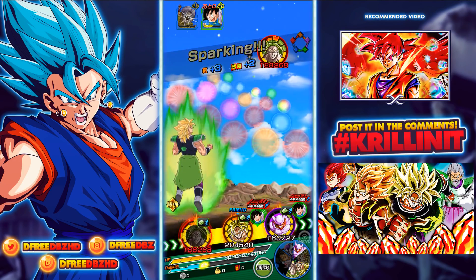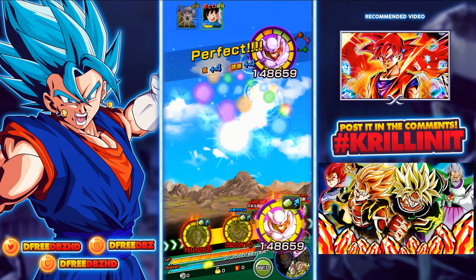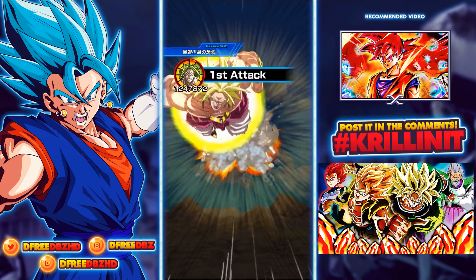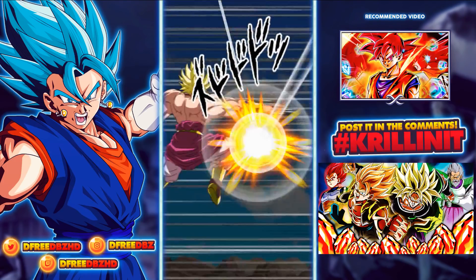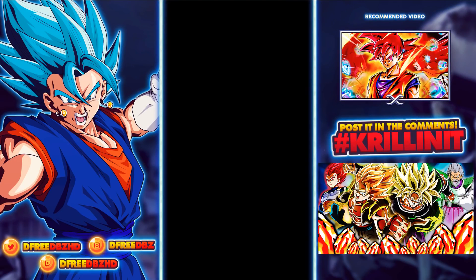Hey Broly, there you go, my boy. John Imba. You know, we might actually take out the Goten — we might take him out here. We'll see before we even get to Janemba's attack. Janemba would have definitely been enough, but we might do it before.